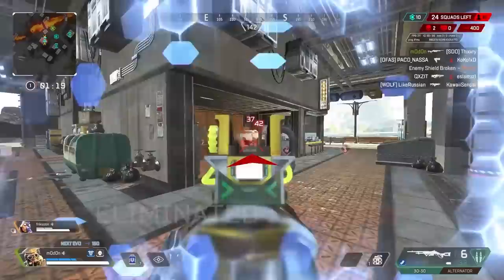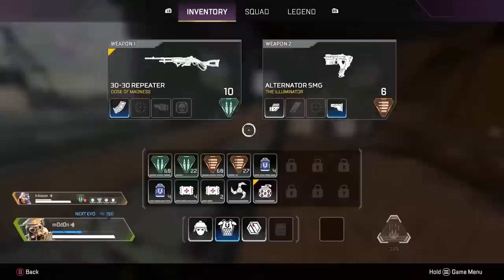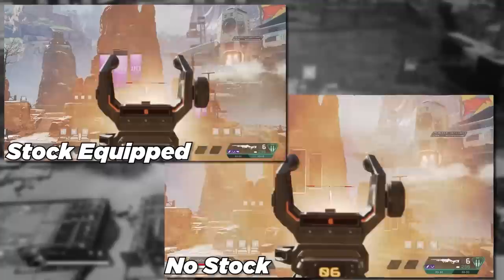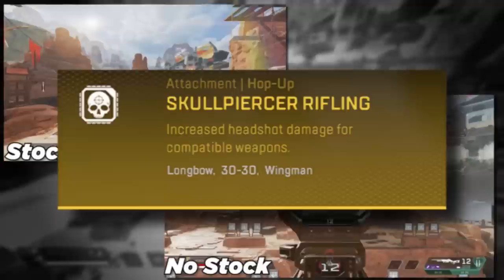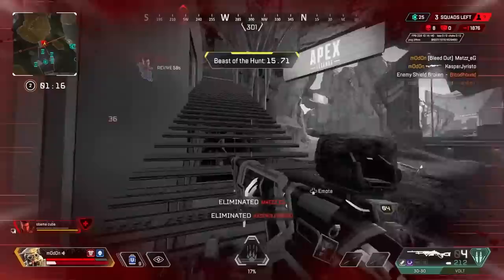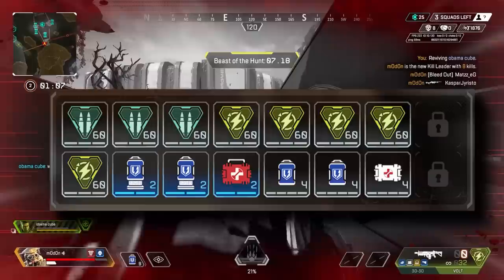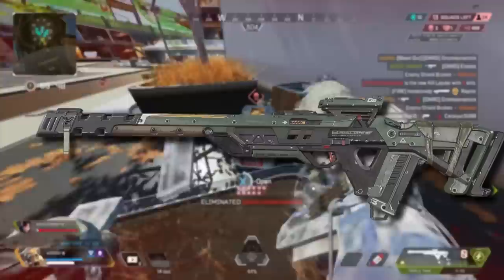When it comes to power spikes, the .30-30 instantly hits near peak as soon as you find any type of magnification sight, with emphasis on the longer ranges. It can benefit from other attachments, but the fast reload nullifies the immediate need for a high-capacity magazine, the sniper stock doesn't help much since the .30-30 doesn't have much aim drift, and the Skullpiercer is more of a novelty than an immediate upgrade. It is just a solid gun that keeps getting better as soon as you find a sniper scope. Thanks to taking heavy ammo, it's easier to keep it replenished, but carry two to three stacks of heavy ammo depending on your inventory and team economy.